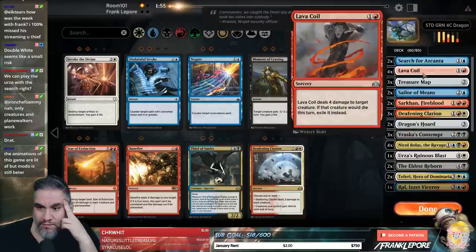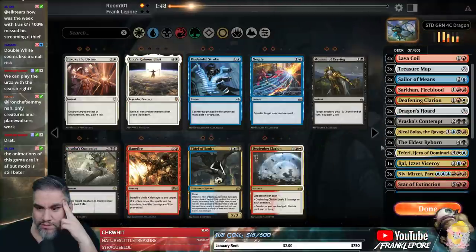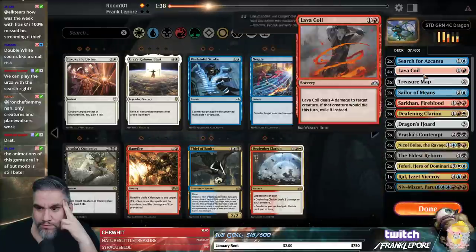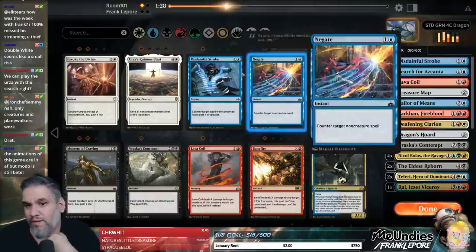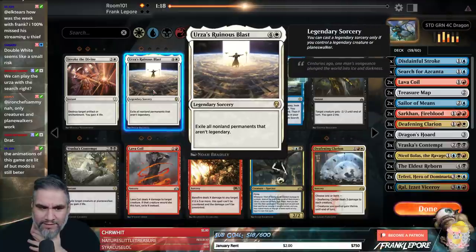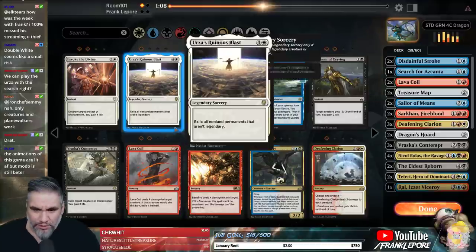I don't even know. It doesn't kill their Planeswalkers, which is a problem. So if they have a Vivien Reid or a Vraska, it just doesn't do anything against that. I don't think Carnage Tyrant is actually that big of a problem — we maybe lost two games to Carnage Tyrants. Take out a Lava Coil, take out one Search. I like the Disdainful Strokes in this matchup.